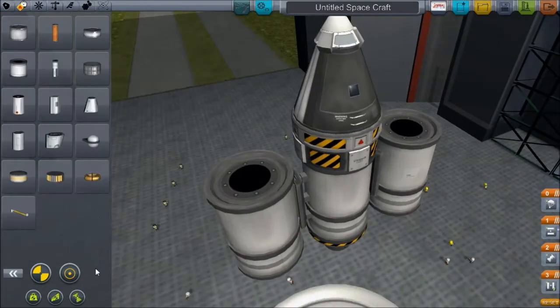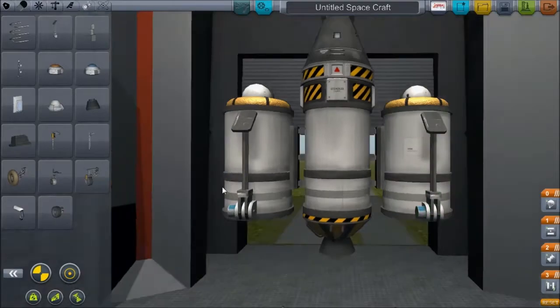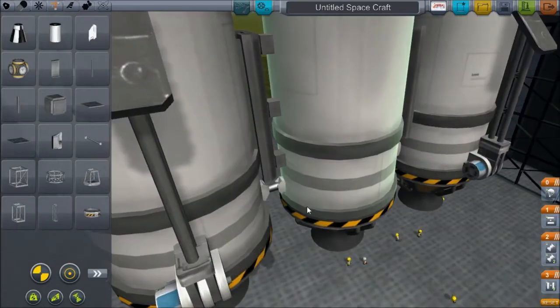It's slightly further away than the moon, and it's a bit harder to get to because it's not got a perfectly equatorial orbit, and it's got a lot less gravity than the moon, which means it's a bit harder to get an encounter with it.